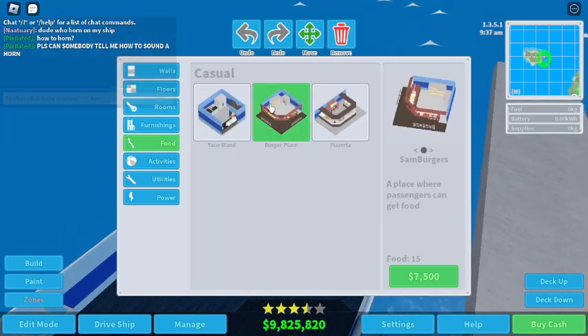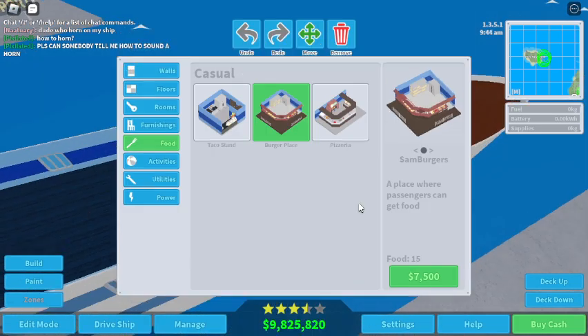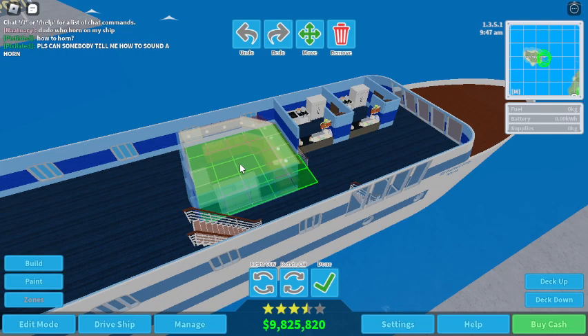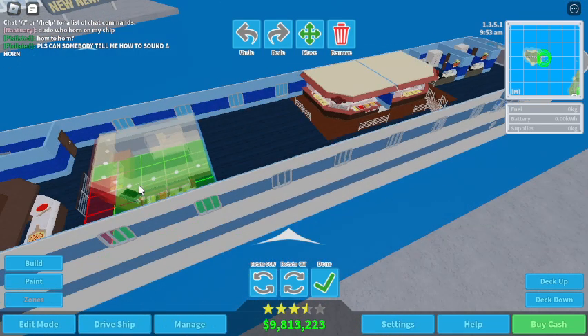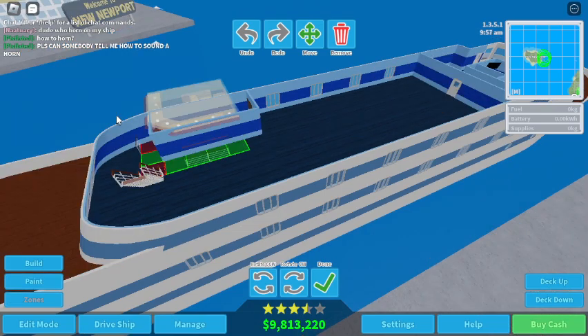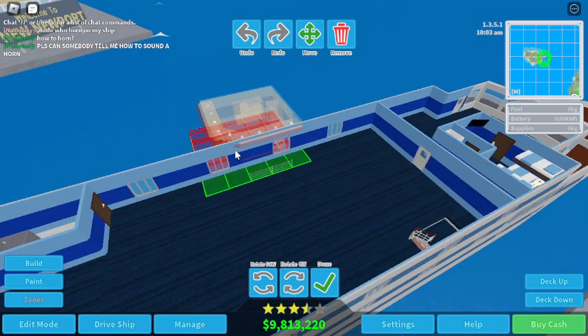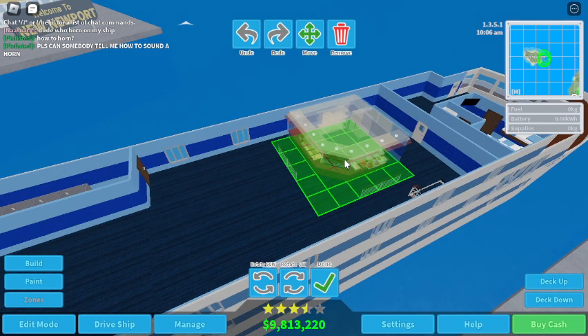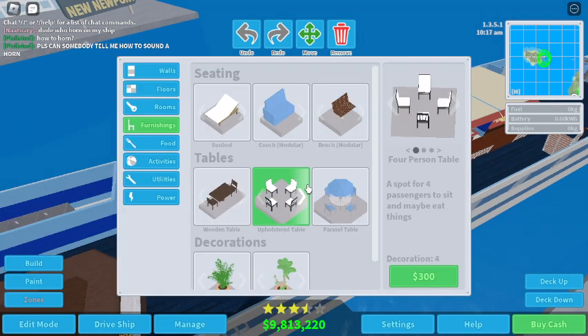Back to food — let's do a burger place. One there, and a second one there. Actually maybe I have to put entertainment up here on this deck. A movie theater. This area is just going to be filled with upholstered tables.